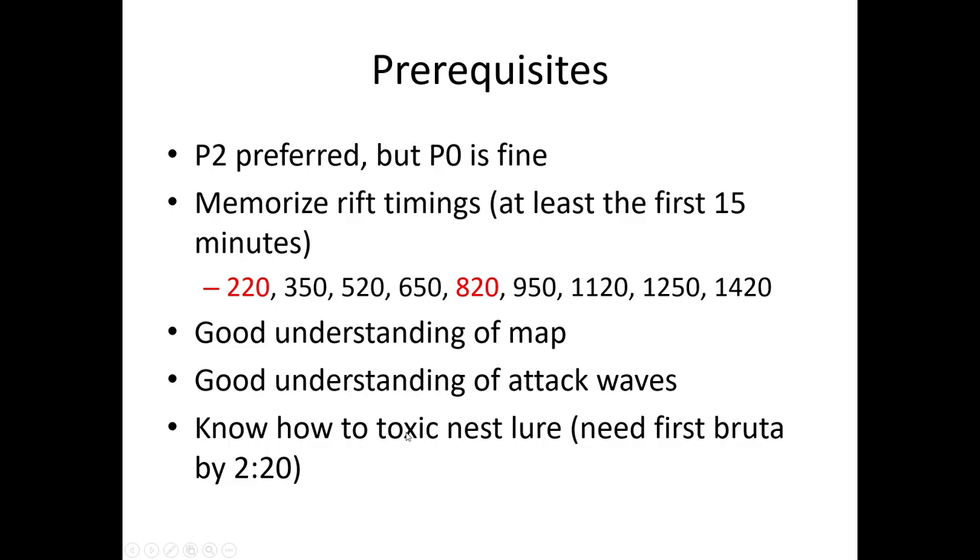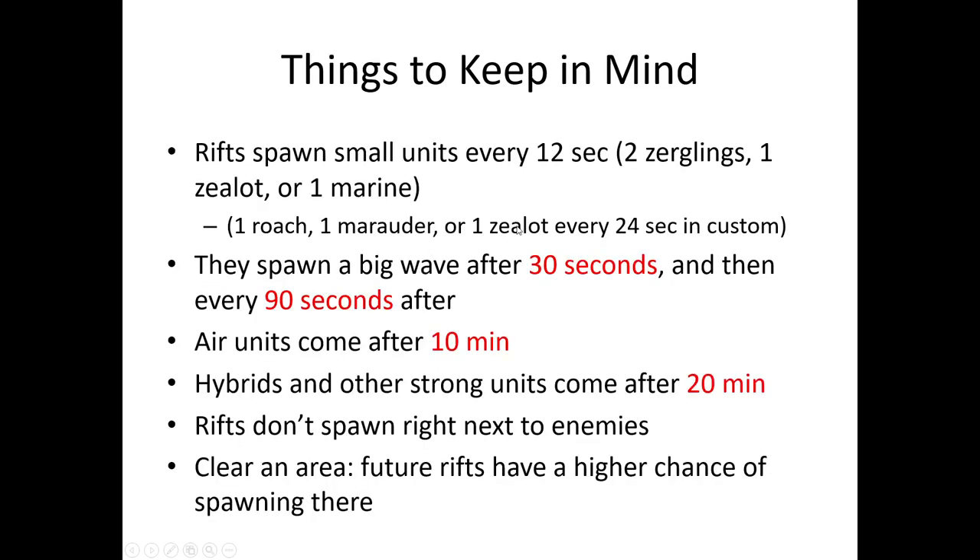You also need to know how to Toxic Nest lure, because you definitely need the first Brutalisk by 2:20. Things to keep in mind: the rifts spawn small units every 12 seconds, and they spawn one roach, one marauder, or one zealot every 24 seconds in custom mutators. The symbiotes from the Brutalists will deal with these, so generally you don't have to worry about the small stuff.